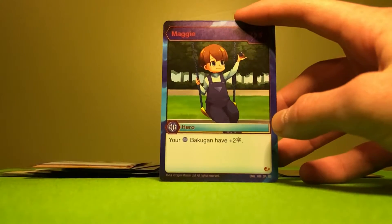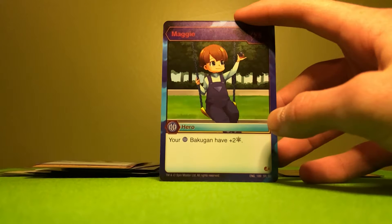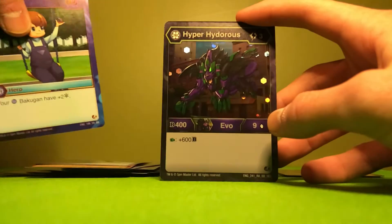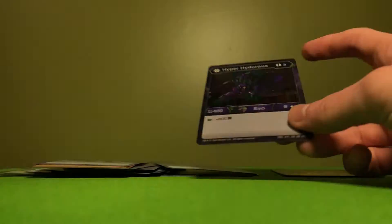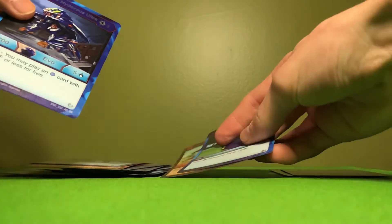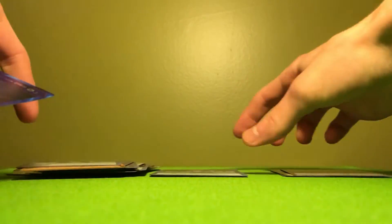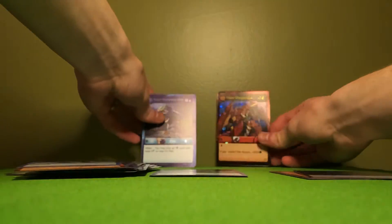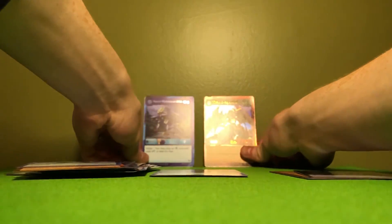I typically only use Maggie in my Mono Aquos, or I threw one in my control deck because it'll give some extra Frost Strike. And a Hex Hyperhydrous Darkus. There's really only one winner in this opening, but I'll pull out the Awesome Rares as well — it's nice to get some Awesome Rares.